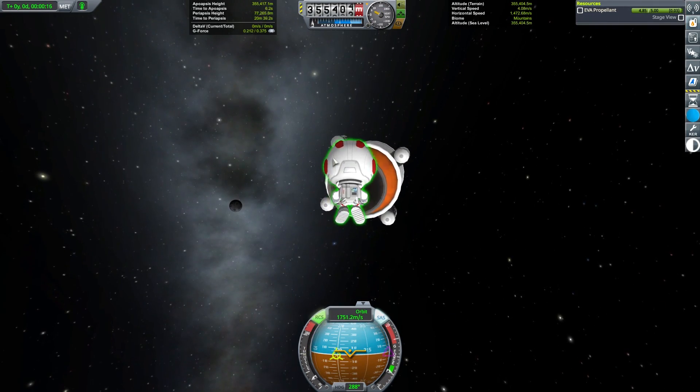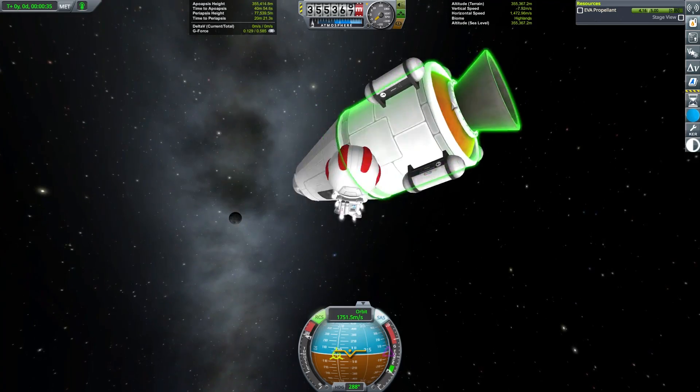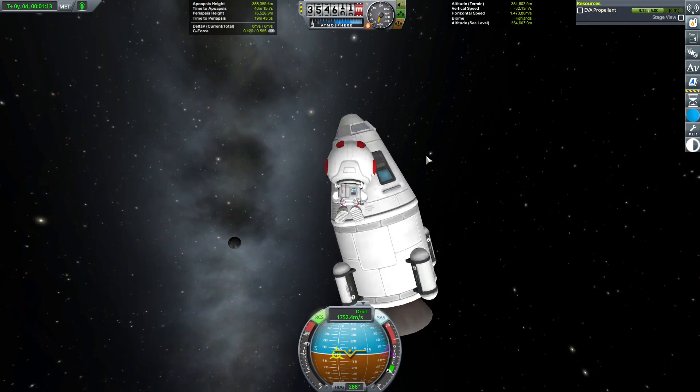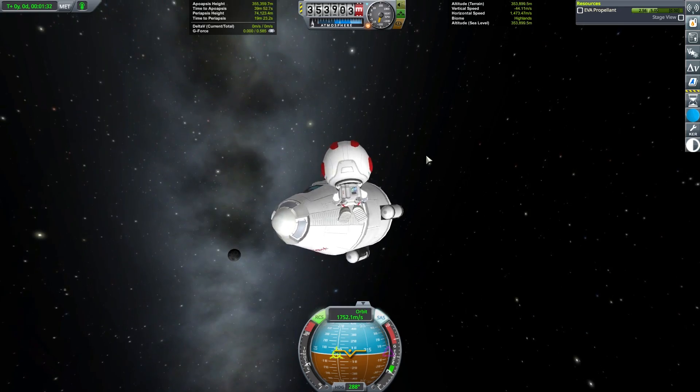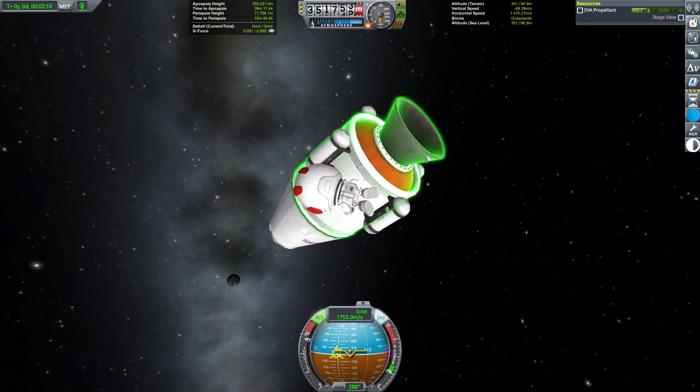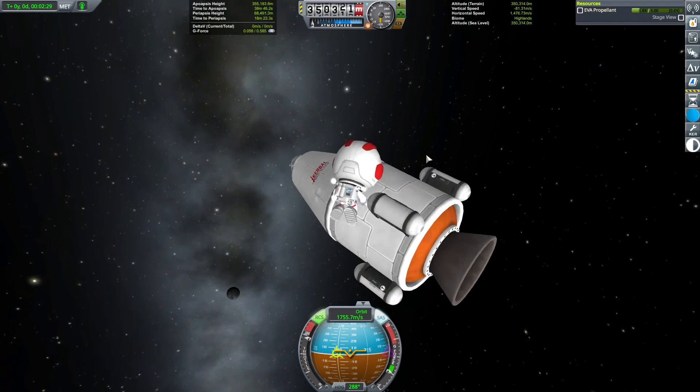Our fearless scientist Bob Kerman now picks up EVA reports over as many biomes as possible. It's then time to inject back into a suborbital trajectory for landing, and because we've used all of our SRB stages, it would in fact help if Bob got out and pushed.